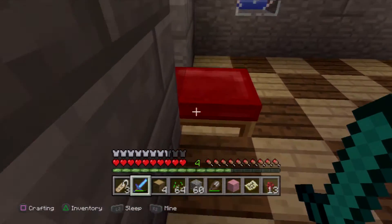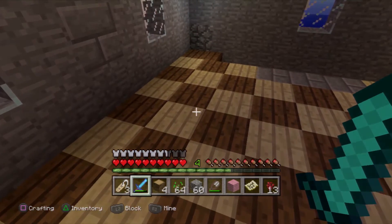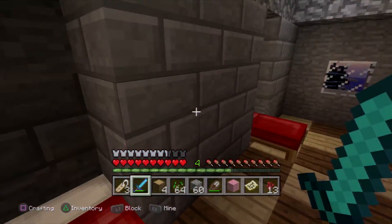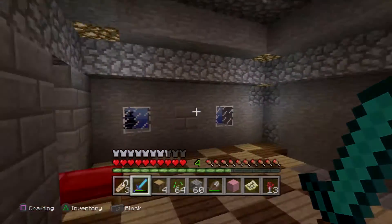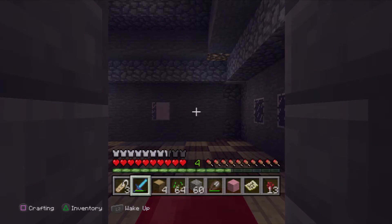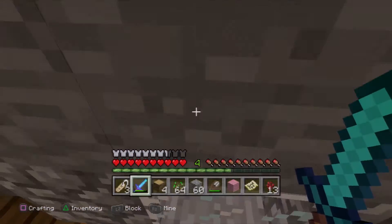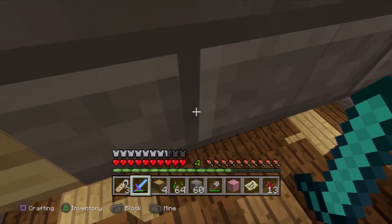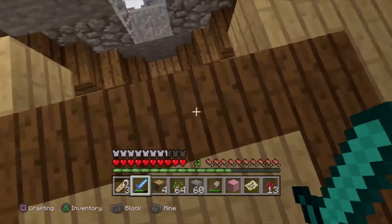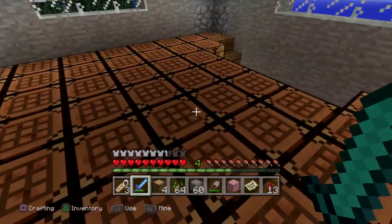I'm going to show you around the end of the world castle again. Here are the beds up here and they have little windows all around this castle. I'm going to take a sleep because it's getting sunset, and now I'm going to wake up and show you downstairs. Here's an anvil and a bunch of wood around here, and here's the crafting tables again but the coal block replaced it.